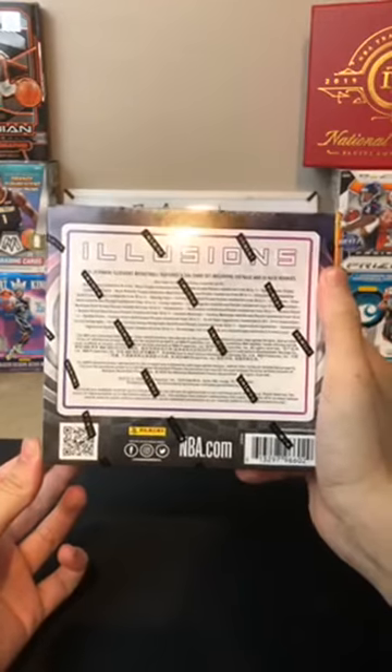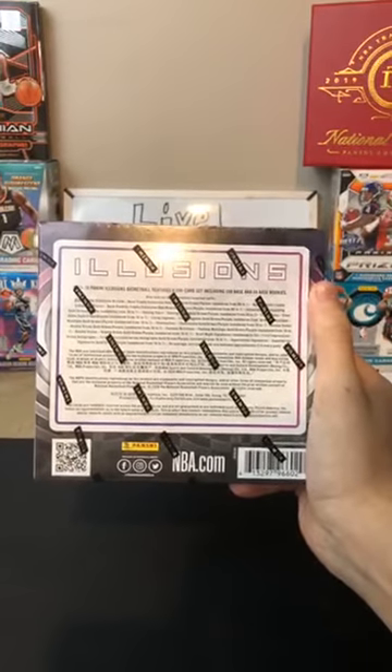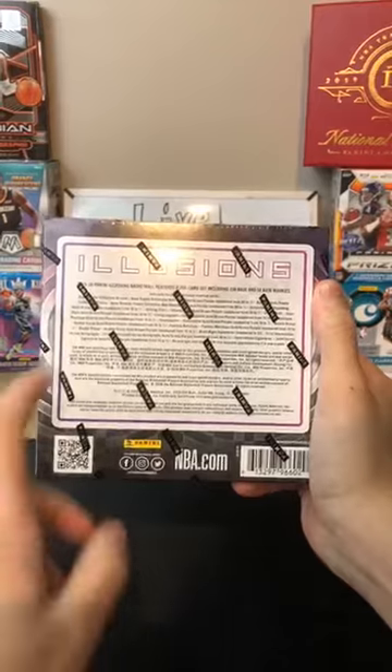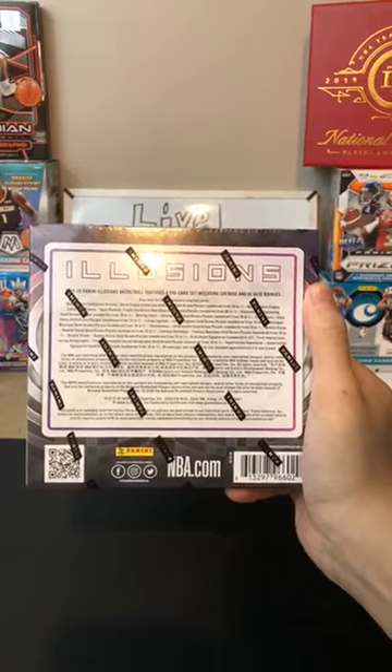In Illusions — this is a hobby box — there are lots of different parallels including red, blue, gold, green, and purple, numbered from 99 to 1 in the base trophy collection. That'd be awesome if we could get a 1-of-1, but we'll see. Those are obviously really hard to get.